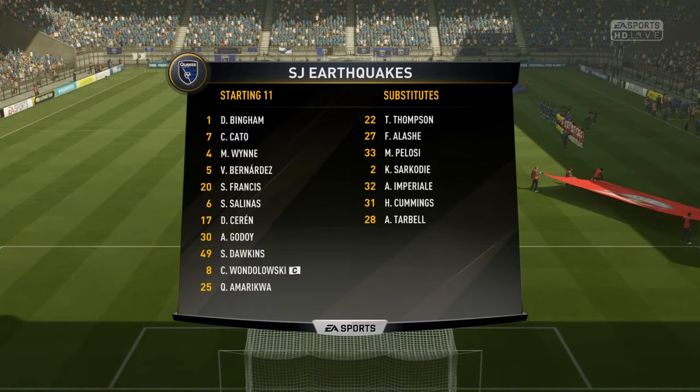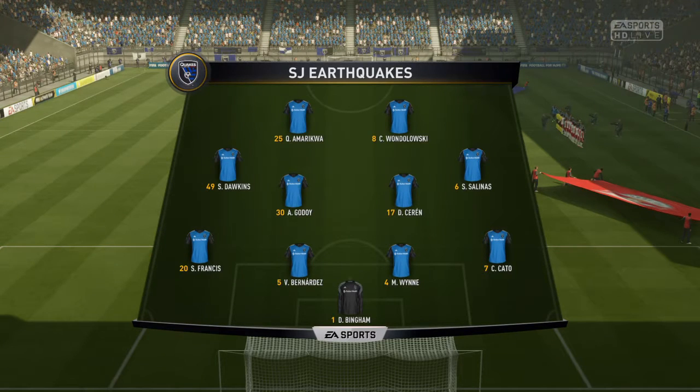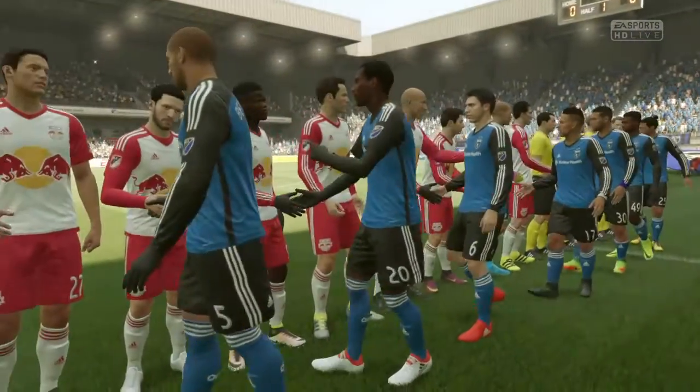This is the line-up for the home side. Two banks of four, 4-4-2. How it always used to be. Don't see it quite so often these days, but that's a classic formation and really capable of causing problems here today.